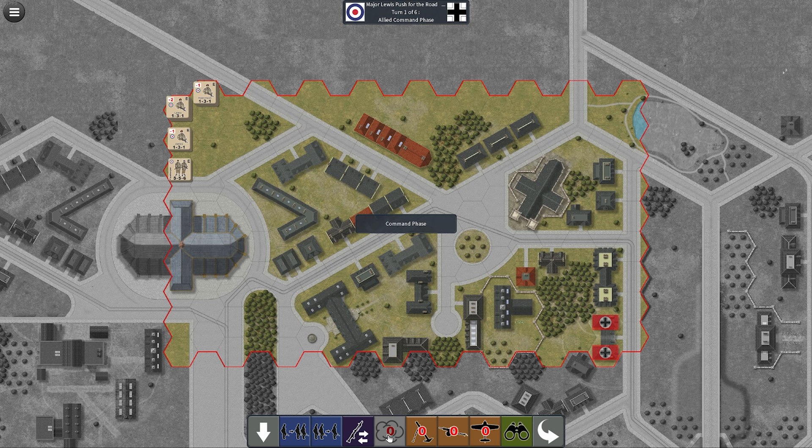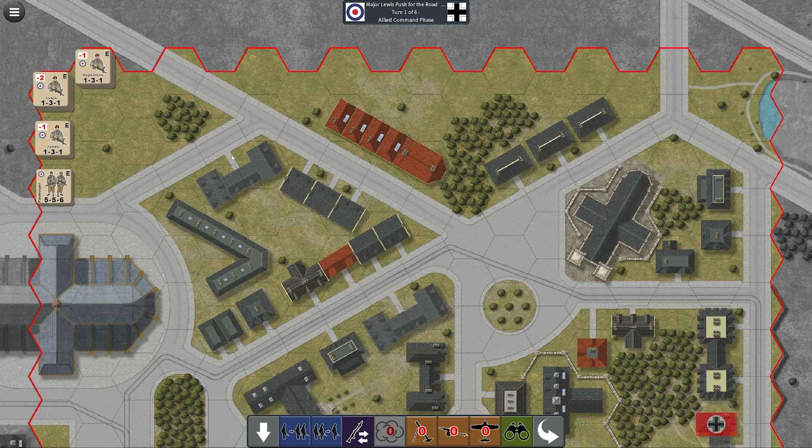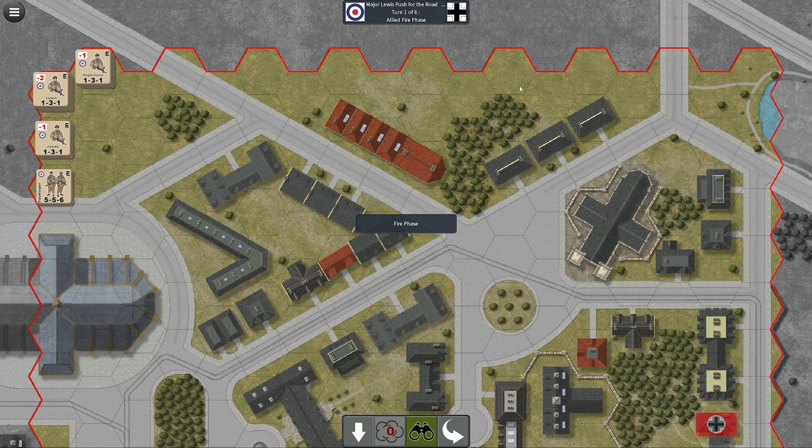The Command Phase basically allows you to call in any support artillery, mortars, rolling barrages with smoke, as well as any artillery from planes if you have them in reserve. You can also readjust your units — if you want to combine or split your divisions, you can do that in the Command Phase. We don't have any of that to do here, so we'll move on to the Fire Phase.